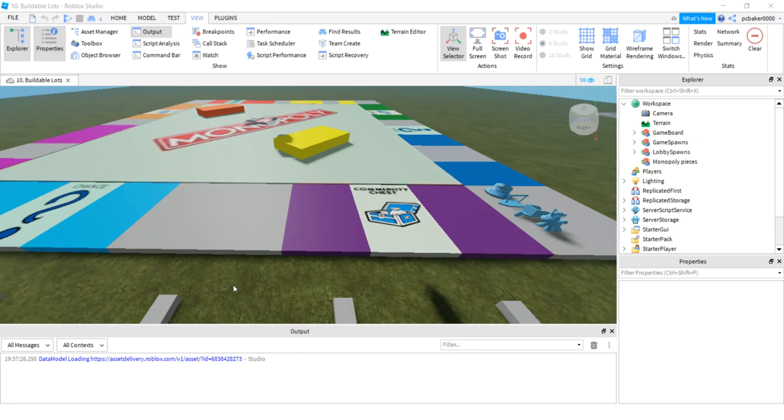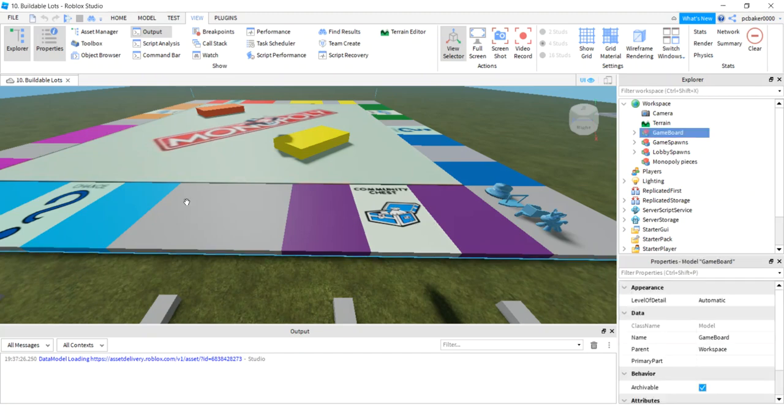This is the 10th video in my Roblox Monopoly tutorial, and I'm going to work on the buildable lots. I'm going to put all the little decals on them and the text, but I'm not going to do it by hand — I'm going to do it by code. I thought that would be pretty cool. And now that we're here and we're looking at these decals,